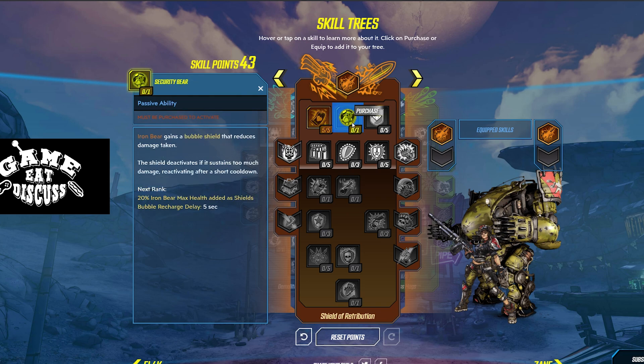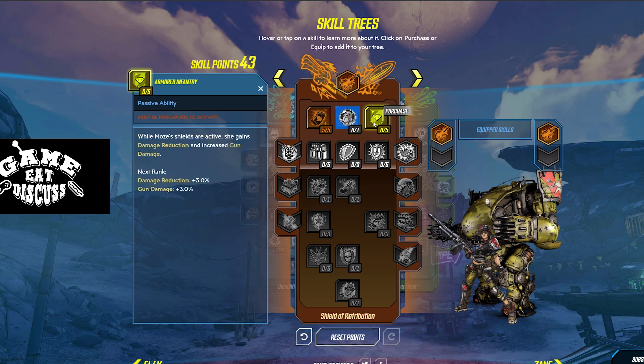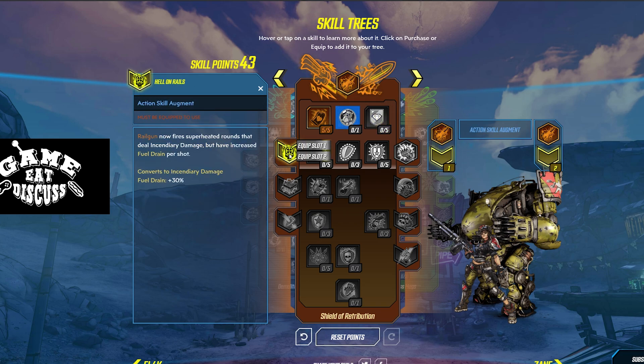The next ability: Security Bear. Iron Bear gains a bubble shield that reduces damage taken. The shield deactivates if it sustains too much damage — it basically just gives your bear more shield. We'll come back to this later. Armored Infantry: while Moze's shields are active, she gains damage reduction and increased gun damage. Basically, if you have a shield up, you get more gun damage with a little bit of damage reduction.